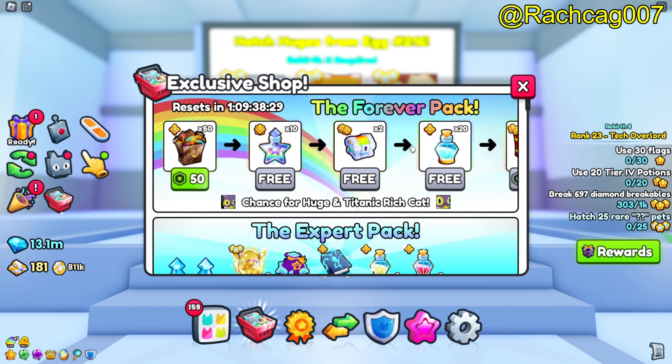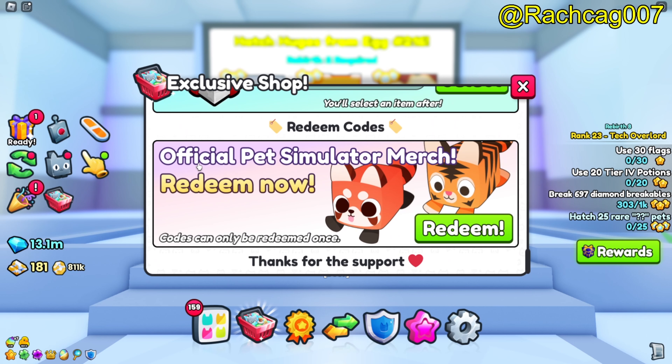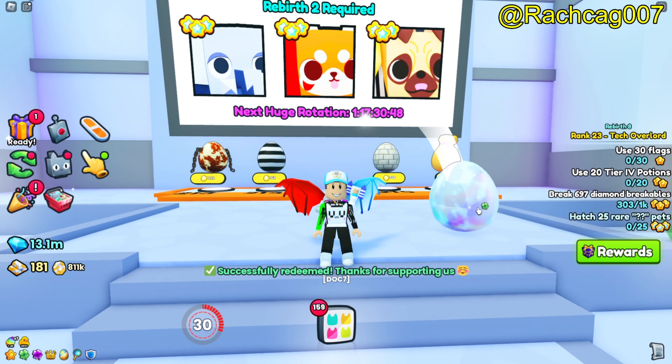I'll start up here and scroll all the way down to 'Official Pet Simulator merch — redeem now,' and you'll come up with this screen. Let's put in the code. Okay, and this is pretty much a guaranteed Titanic, so let's just open it up — oh, there it is!